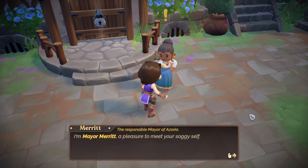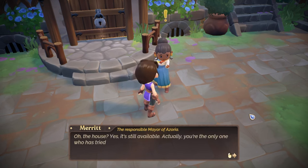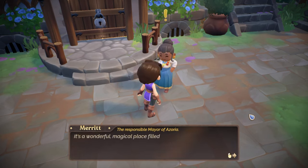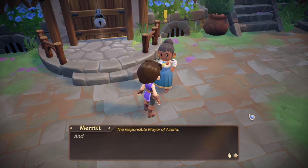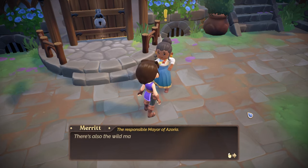I'm Mayor Merritt — a pleasure to meet your soggy self. The house? Yes, it's still available — actually you're the only one who has tried to make it to our island. It's a wonderful magical place filled with kind and cozy friends. But — we're surrounded by whirlpools. Of course we are. And there's a blizzard that's been howling for what seems like years up in the mountains, and there's an active volcano threatening to go off. This doesn't sound like the best little town.